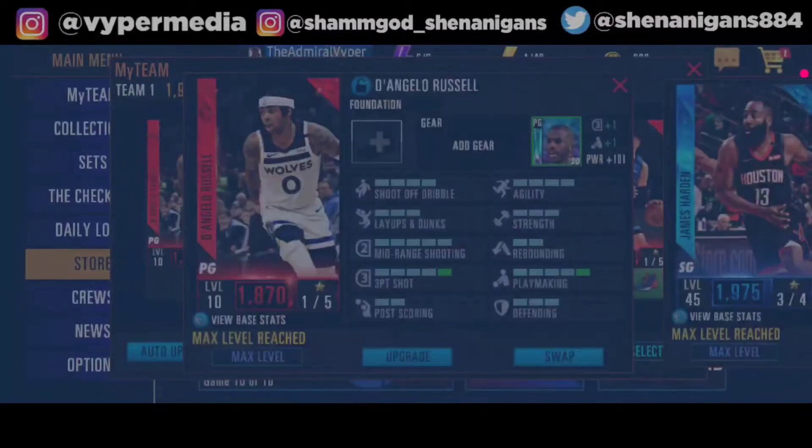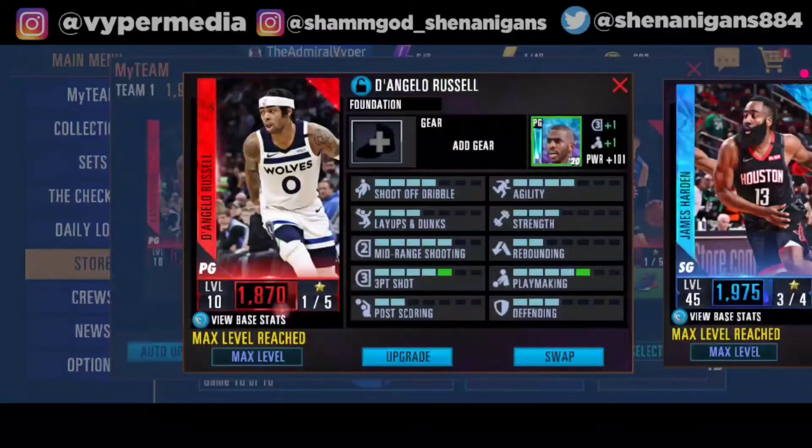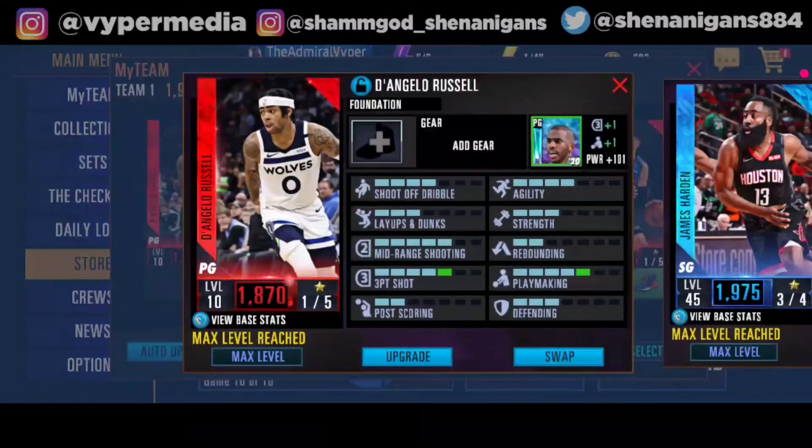You can add gears and mentors for your players. To get gears, you need to go to the store. For mentors, if you played in the previous season you'll have mentors — you'd have gold mentors. Depending on what cards you're able to pull and craft this season, those cards will become your mentors in the next season. For example, I have a Chris Paul here — he was my main lineup point guard in the previous season. So basically your season players become mentors in the following season.